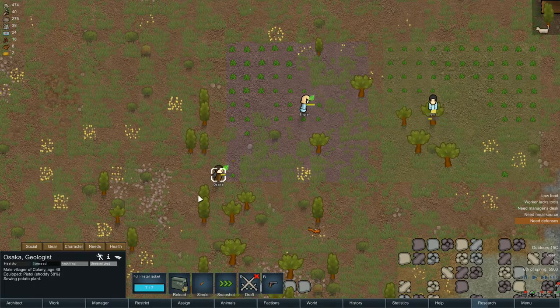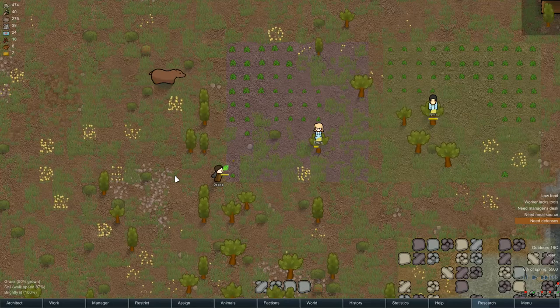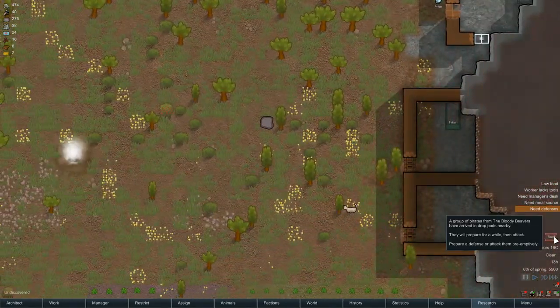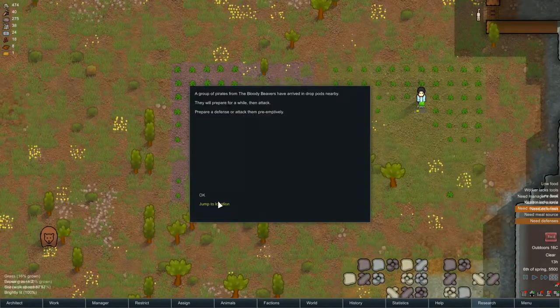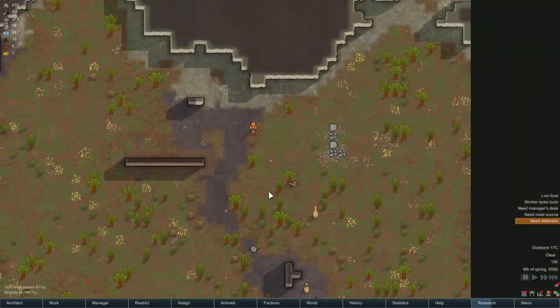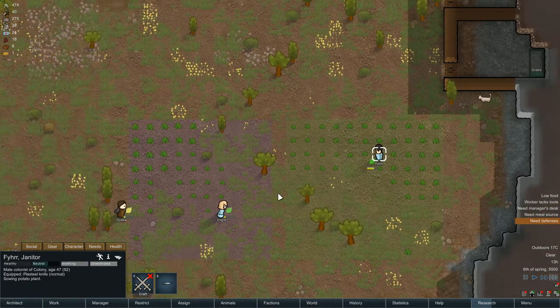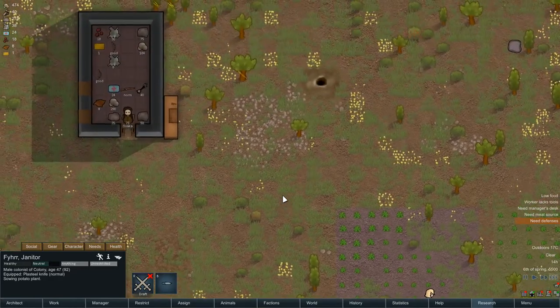Osaka, you're just terrible — but at least you come with a gun now, that's one consolation. Oh, we've got a raid! Let's take a little peek at them. Hopefully it's just going to be one. Yep — John the Butcher from the Bloody Beavers, and he's got a steel shiv. Well, I've got about three guns, so hopefully that's going to bode me well.